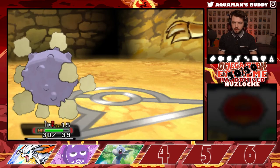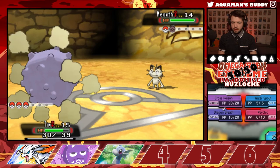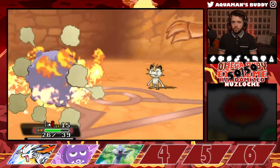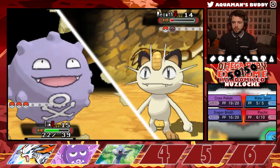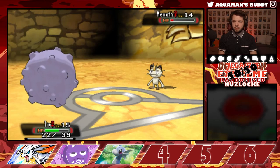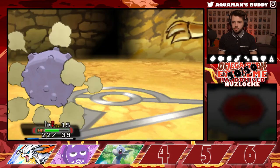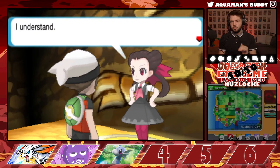Meowth! We really are Team Rocket today — we have Arbok, Koffing, and Meowth. Let's see how good you are, Cross Poison. What, you get to go first? That was worth it, but now we're burned. Fire Spin. I guess we just go for Cross Poison again. We have Embargo, which would stop them from being able to use healing items — I need to remember that when we get into these battles.